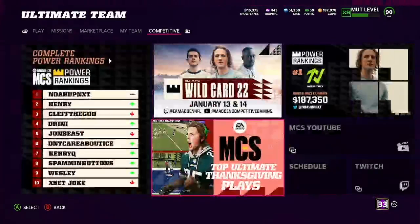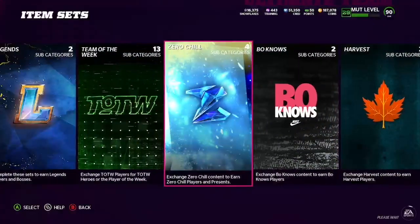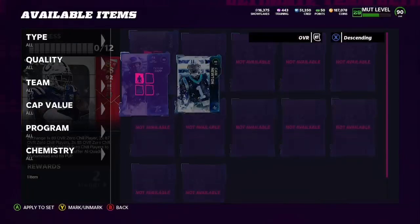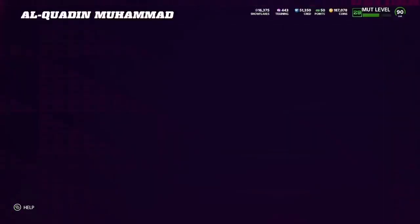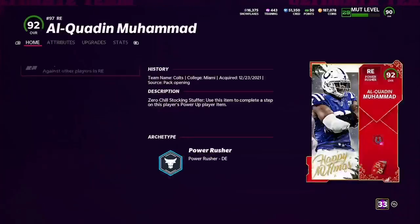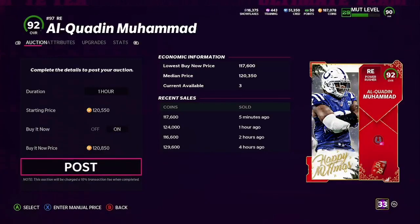You might be asking what do we do with the rest of the cards. What you do is go over to Sets and go to Zero Chill — we're going to be looking for Stocking Stuffers. It really doesn't matter what set you do, I'm just going to pick a random one to show you. We'll add all these cards into our set. We got two 89s so we have an extra one left over. Just like that, Stocking Stuffer is completed. This card sells for around 120k — you can probably get it to sell for 115k to 117k. So right there that's 320k total.